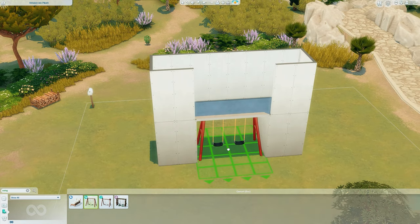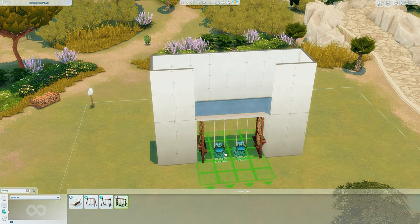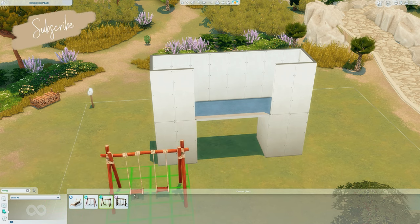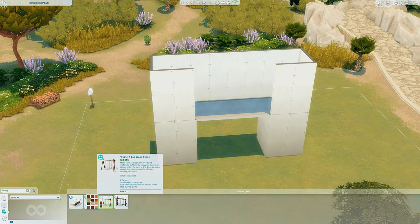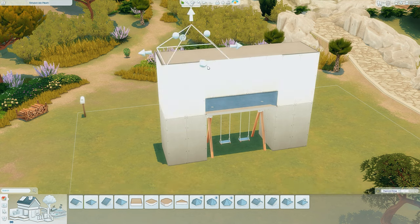I have the one from Seasons which fits perfectly fine under here, there is one from Island Living which sticks through, and there's also the one from the new kit which fits perfectly fine underneath as well. But I'm going to end up using the Island Living one, and I size it down by 0.92 or 0.93 using the tool mod.